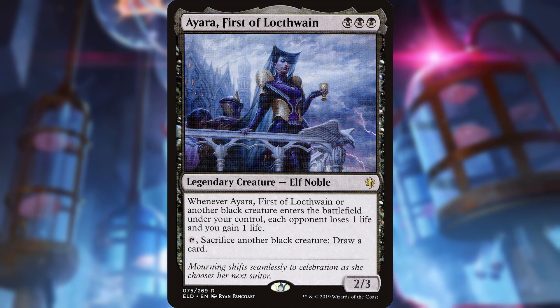The reason I chose her is because she does just about everything we need. She costs 3 mana, is a 2/3 elf noble, and has a triggered ability that says: Whenever Ayara, First of Lockthwain, or another black creature enters the battlefield under your control, each opponent loses a life and you gain one life. Passive ETB triggers are few and far between in black, and most of the ones that are out there are detrimental to us. Hers though is awesome for us. This is already very powerful for a mono black ETB deck, but then she also has another ability which is the real lynchpin.